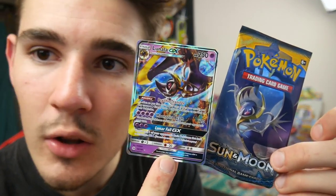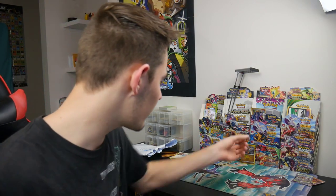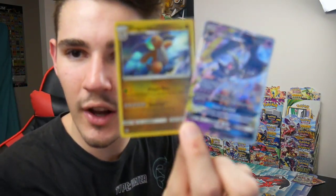A Lunala GX — that is actually so funny! Check that out. Lunala out of the Lunala pack — how about that guys? That's scary, but I do like that because it's awesome. Anyways, that was just a quick video for today. If you guys did enjoy this Sun and Moon base set opening, make sure to leave a like, subscribe if you guys are new, and I'll see you guys in my next Pokemon video. Peace out. Bye.